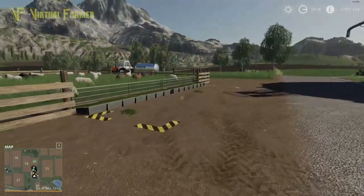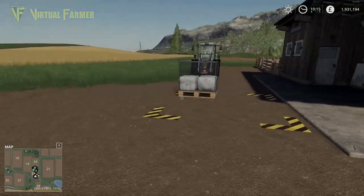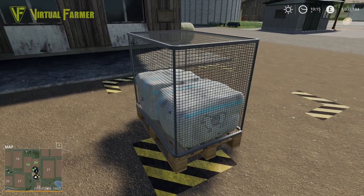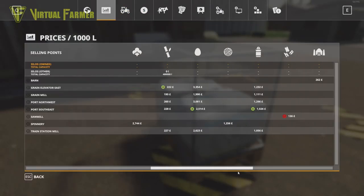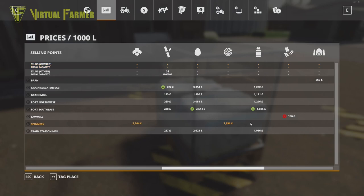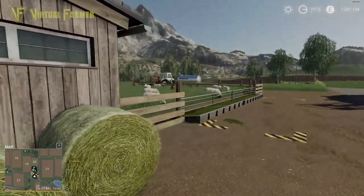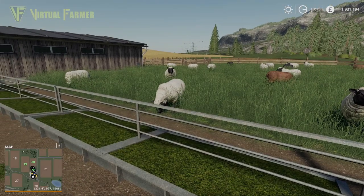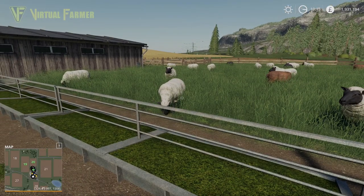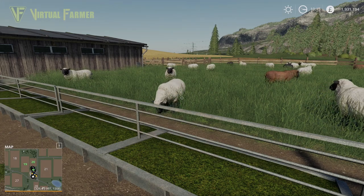You can see why you want a single type of sheep in the vanilla game. Each wool pallet holds 1,000 liters and is worth about 1,000 per 1,000 liters - actually a pretty good price right now at 1,256. So each pallet will produce about that much. Get enough sheep and you'll get a new animal on a regular basis, which you can sell for 1,000 each or put into your wool production.